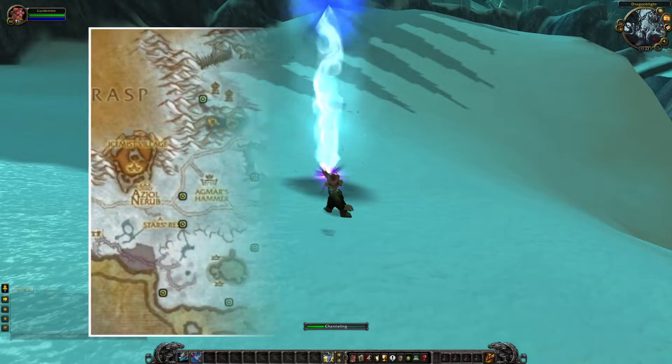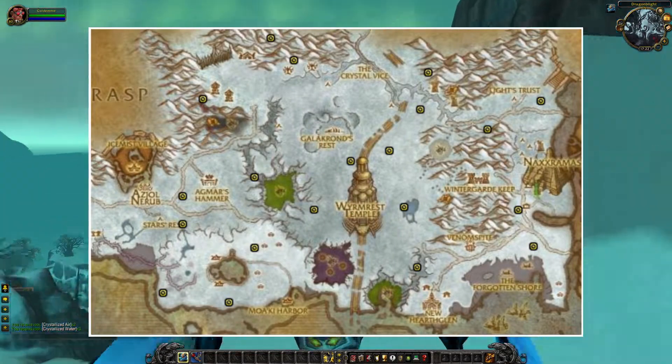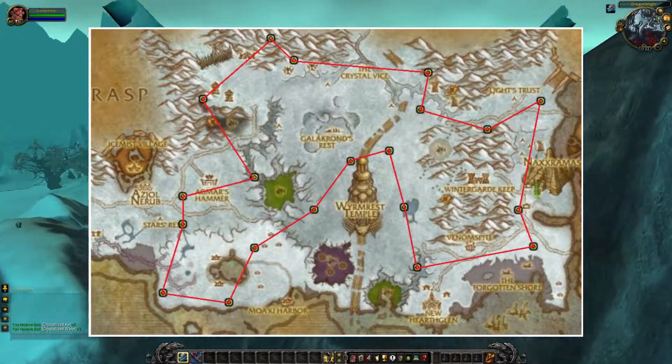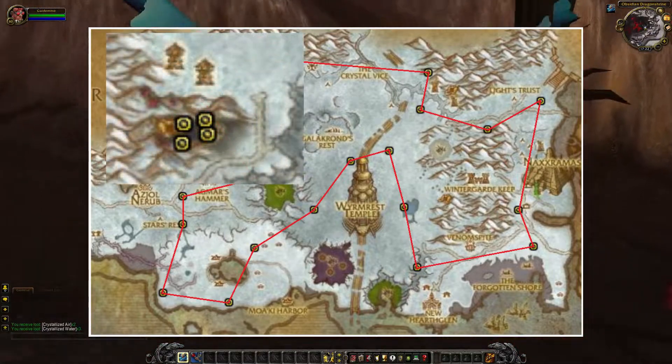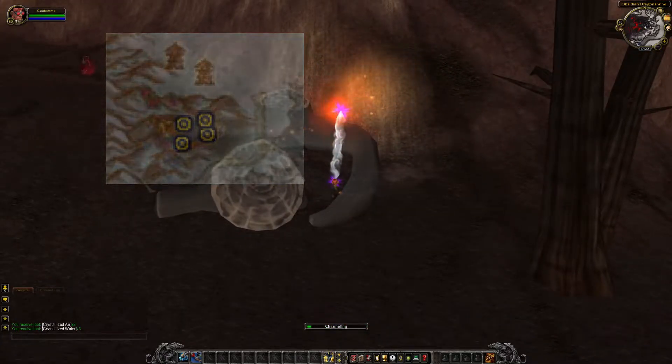Alright, so the first zone that I am going to cover is Dragonblight. This is the spawn locations for the clouds. Now I will also show you how I usually fly when I am farming these in Dragonblight. When you are farming in this zone I also recommend you to take a look at this location, where there is a chance that you can find the Sinter Clouds for the Crystallized Fire.